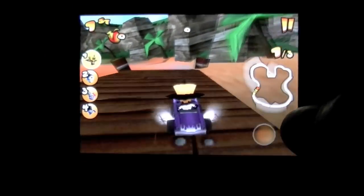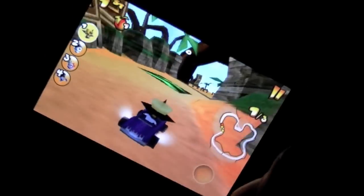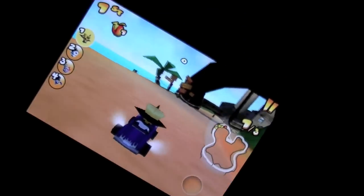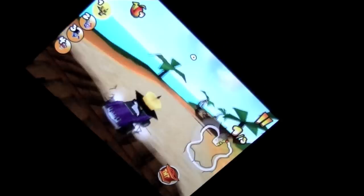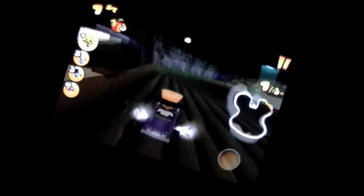So I knocked Crash out. I'm in the lead, and the idea is to eat these Wampa Fruit because they give you speed. Get the boxes because they give you items which help you drop the TNT on people. You stay in the lead, just keep turning your car and getting in the groove and winning. Get the boxes, throw the TNT, get the Wampa Fruit. Get 10 Wampa Fruit and good things happen.